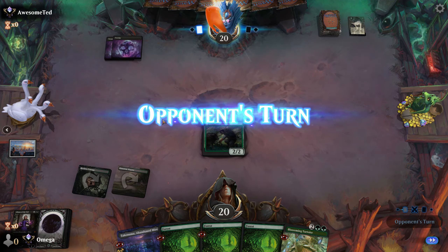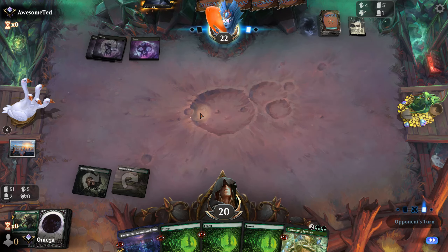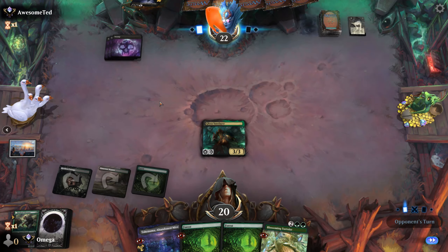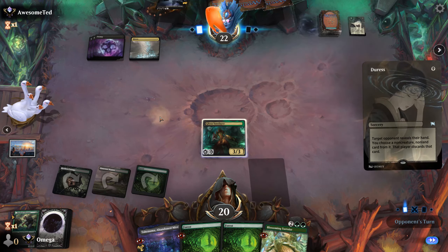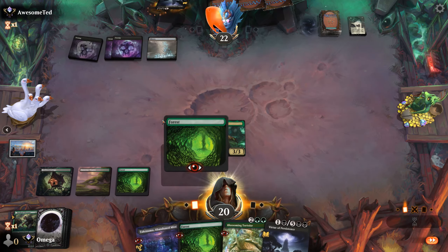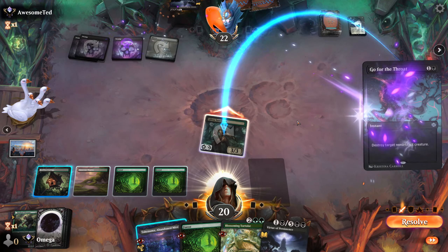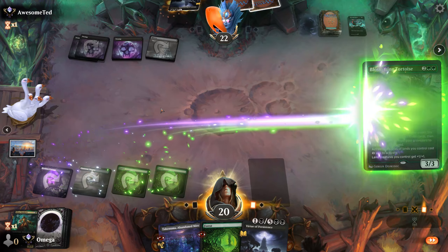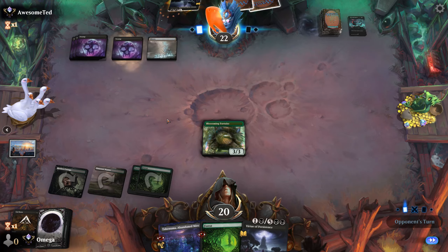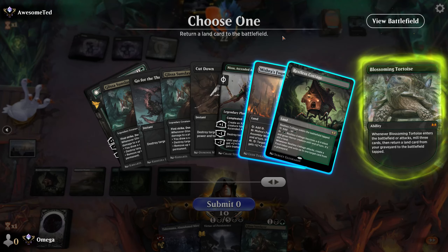Just like last game I couldn't draw lands, now I have only lands and nothing else. We will play like this and go for the Liberator so it can die at end step. He needs to play something — I think he has Go for the Throat but he just wanted Virtue of Persistence because it's better value. This way he can kill Glissa very easily when he attacks. We need to preserve the Takenuma because we have absolutely zero value. We attack because he has only black mana.